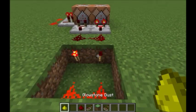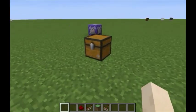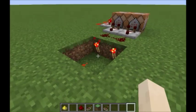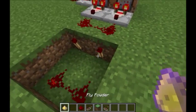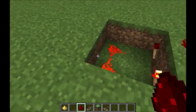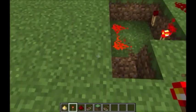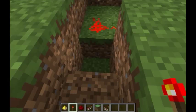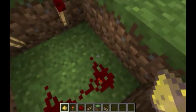If I hold glowstone dust, this command block activates because it tests for glowstone dust, not fly powder. But put both testfor conditions together and there's a pretty good chance you'll have the right item. Once I hold fly powder, both of those command blocks turn off. We only want it to activate if both of those are off, which means we're going to have to convert the power.